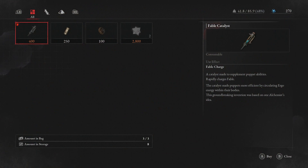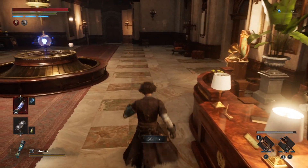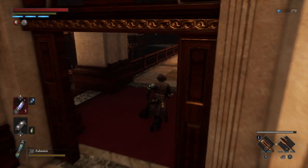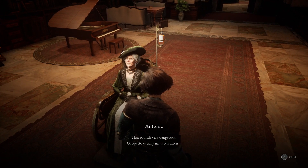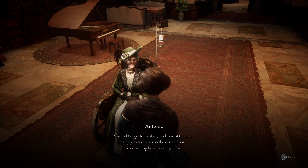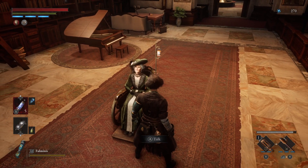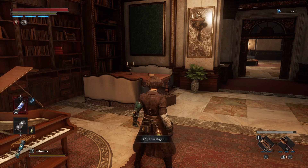I can buy quartz if I need to — it's expensive, but I can do it. Let's check in with the lady... Lady Antonia. That sounds very dangerous. Geppetto usually isn't so reckless — the pain of his grief may be clouding his judgment. You and Geppetto are always welcome at this hotel; Geppetto's room is on the second floor. What's interesting is there's a puppet here manning the desk and he's not crazy like the other ones, so something here must be keeping things in check. Geppetto really sounded like a robot — looking like a person but actually a puppet.